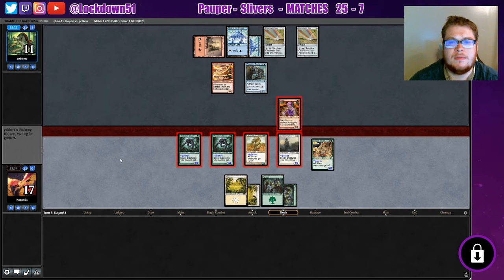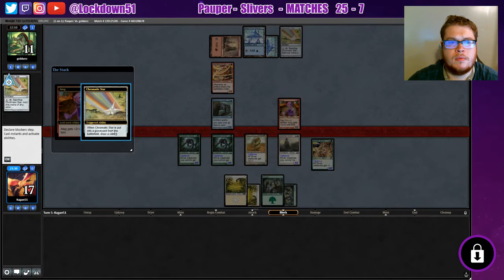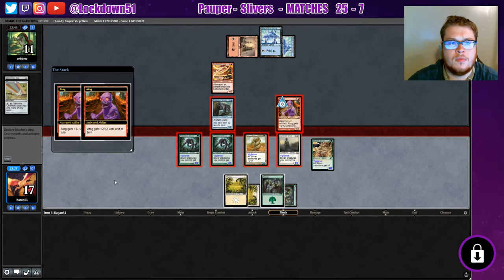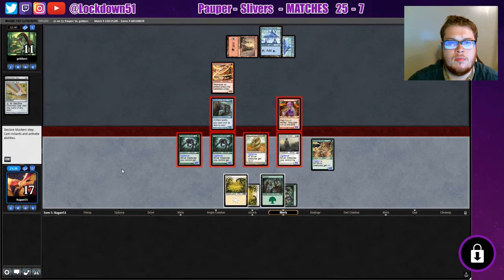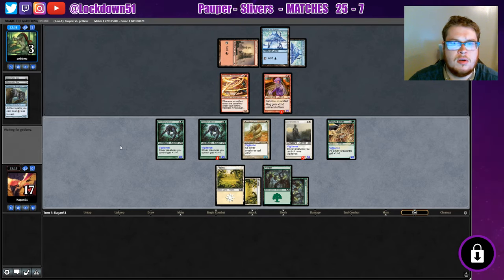Decisions, pressure's on. He's gonna get sacrificed. I don't mind this trade — better to chump block here to get rid of our guy than anything else. I was not even gonna get rid of him, just gonna chump it. Should have sacrificed him — he could have killed my creature, that was kind of silly honestly. But we put him to three.